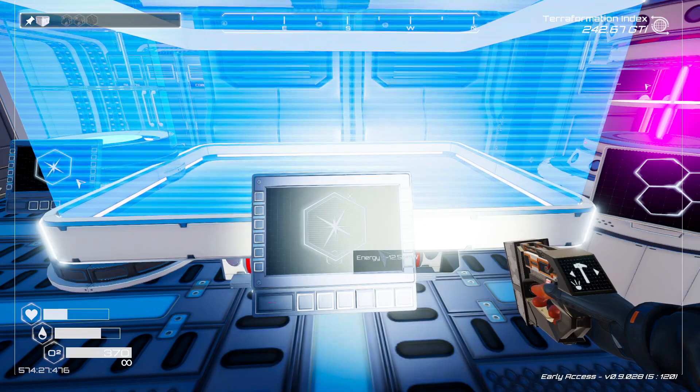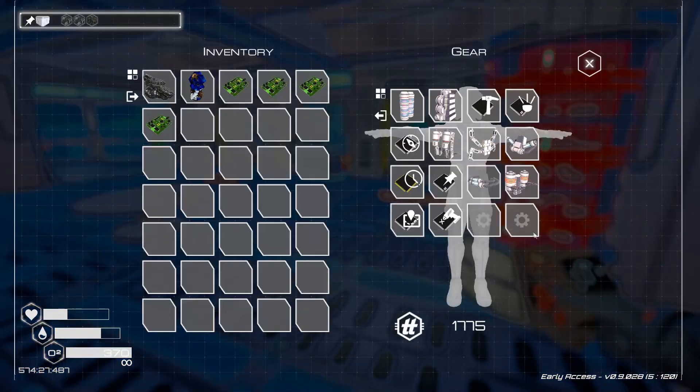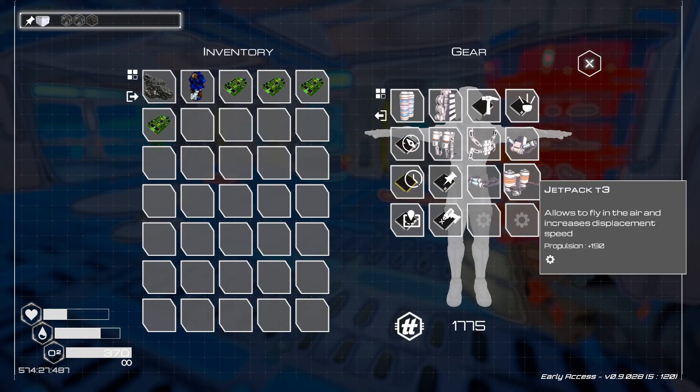Now, once you've made the jetpack, they don't really make it super obvious about how to use it. You're actually just supposed to put it in your gear section. I got a tier three one, which only kind of increases the speed.